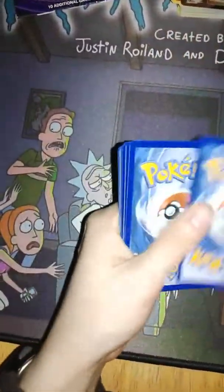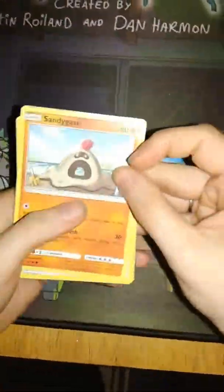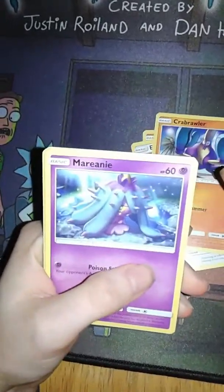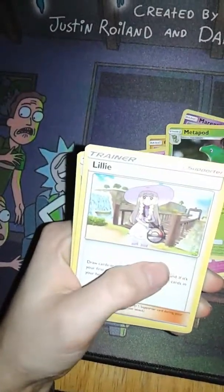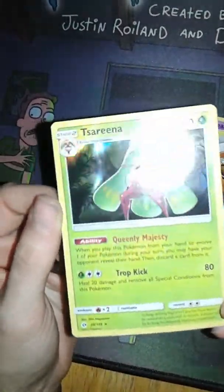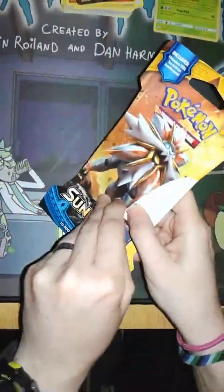Now on to the Umbreon hunt with the Sun and Moon packs. For every Guardians Rising that I buy I'm going to buy Sun and Moon with it because obviously the hunt is still a thing. White code. Water Energy. Sandygast. Eevee — derpy Eevee. Crabrawler. Mareanie. Alolan Diglett. Granbull. Metapod. Lillie. Energy Retrieval Reverse Holo. And a Serena. Still not an Umbreon though. It would be nice if I could get it one day soon, then I could move on with my life.